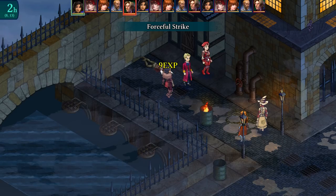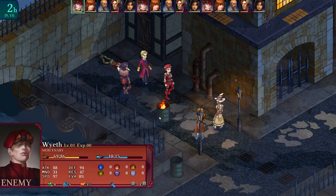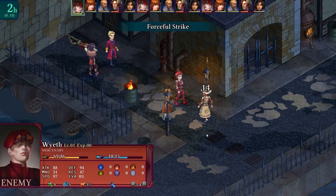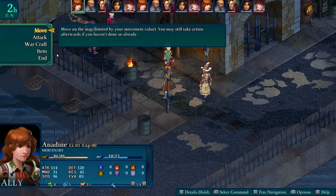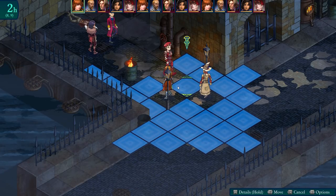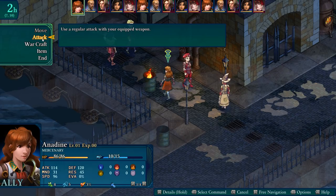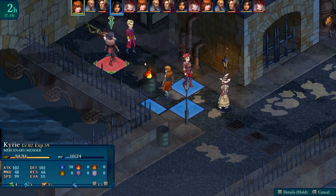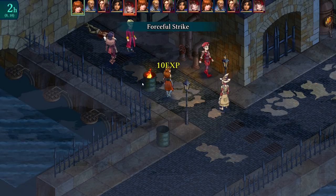We hit him and it also hits the guy behind. Now Wyeth moves to attack our mage — not cool. Anadine goes in to save the mage with a Forceful Strike as well. We have a mix of mercenaries, and I noted the game page mentions up to 20 different classes, though clearly this is a very small demo.